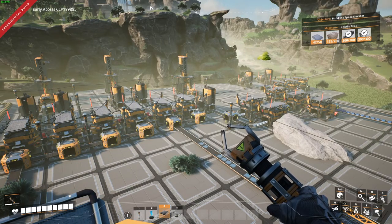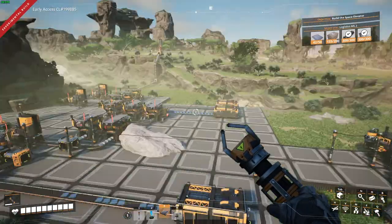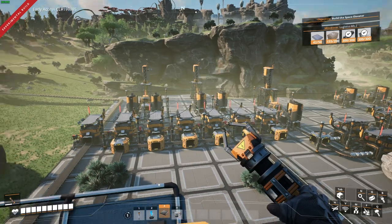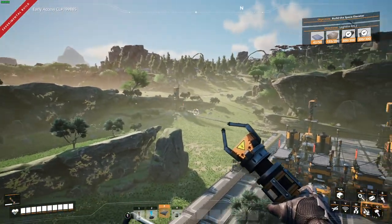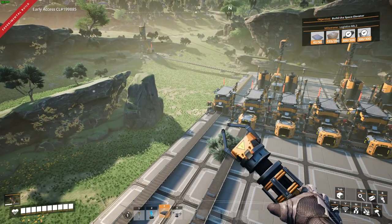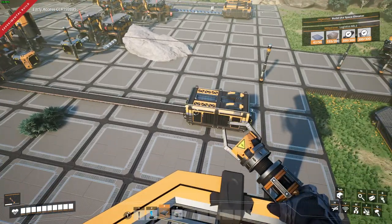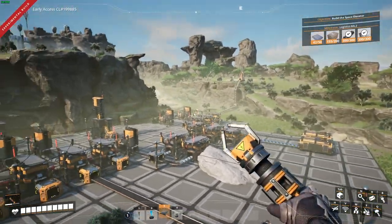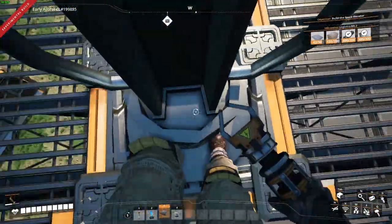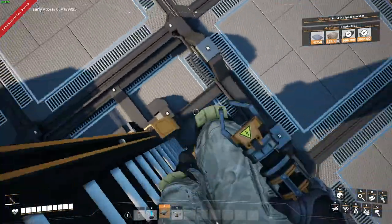Hello and welcome back to another episode of Satisfactory. Last episode we decided to build all this, move our house and everything, and we hunted a bunch of slugs to get a bunch of power crystals. In between episodes I've gone ahead and re-set up my concrete production, only producing 15 per minute. We also have our rods, plates, screws, and wires that I reset back up — pretty much exactly how I had it set up before, just more organized this time.